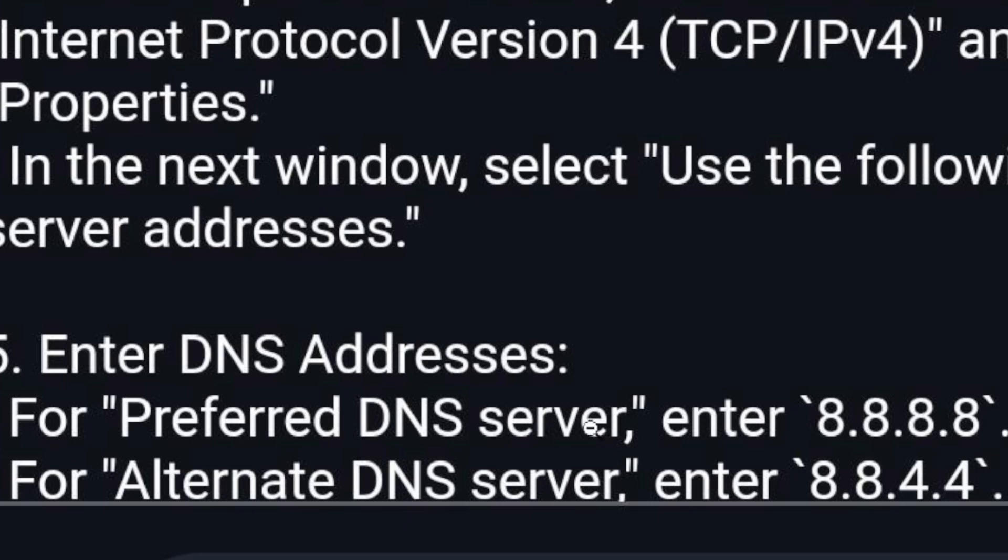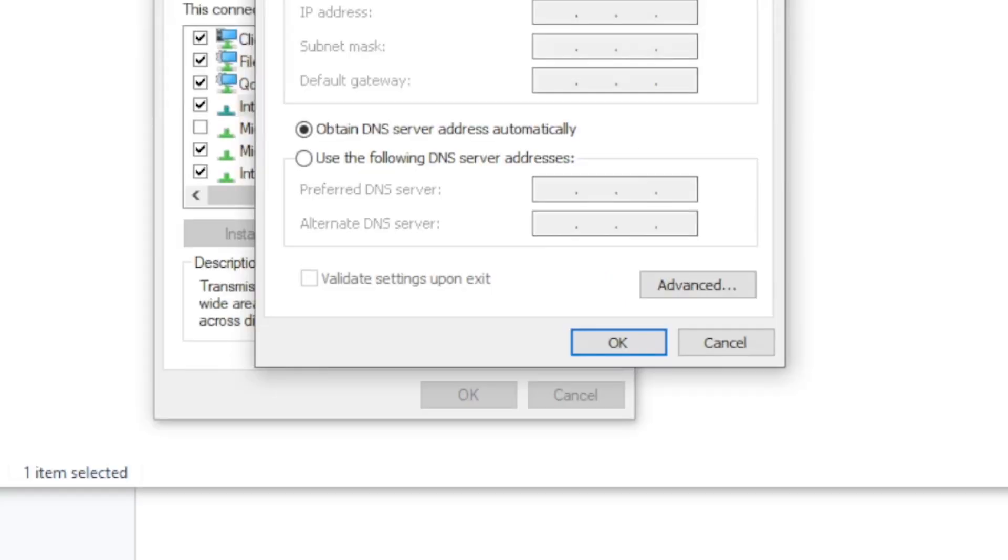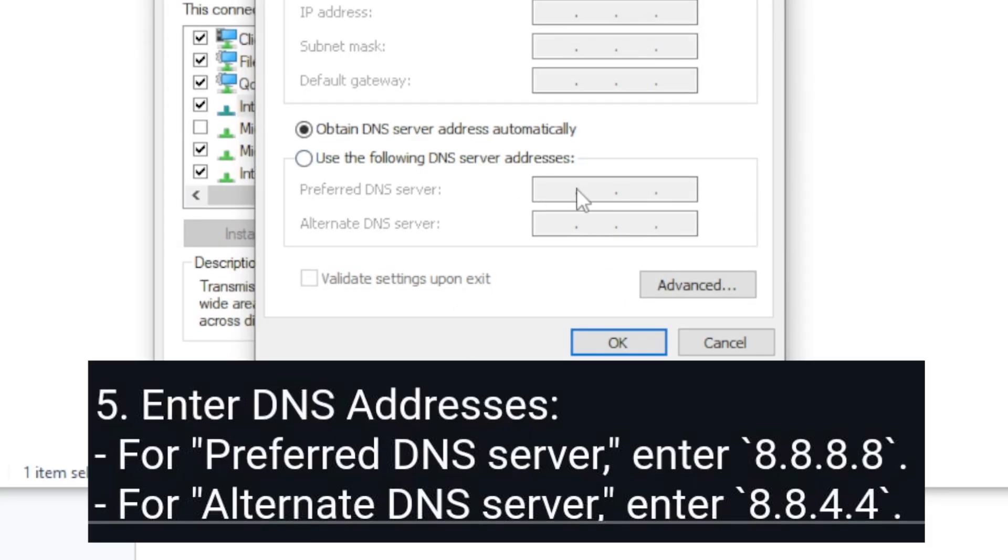Bandai has suggested these DNS servers, which are the same as what I've provided. Make sure you select 'Use the following DNS server addresses,' paste the IP address in, and click OK. Make sure you use the correct IP address, paste it, and save changes.